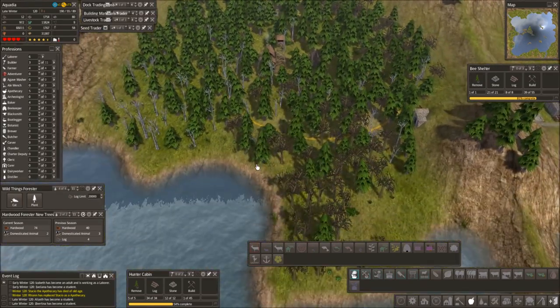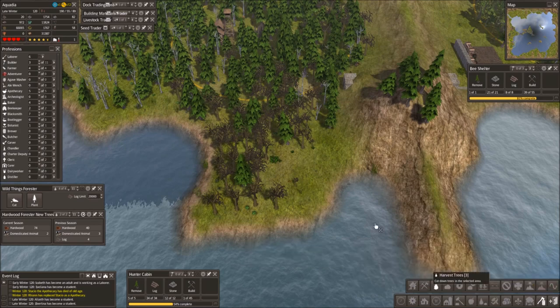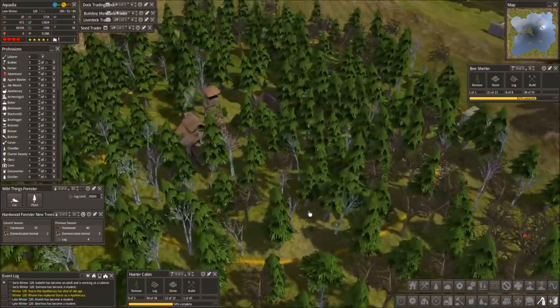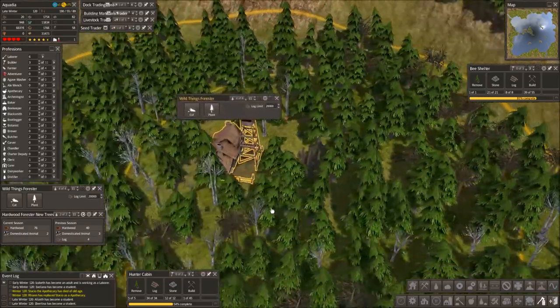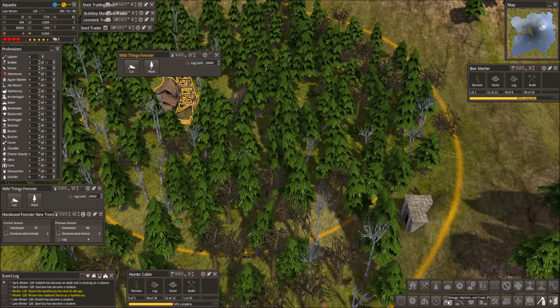I did tell them to cut down some more trees. Didn't I tell them to cut down all these trees actually? Well, also previously, but I guess I didn't. That's our hunter cabin, then we have this. The entrance is there. Yeah, we need to do something here.